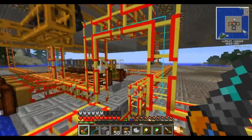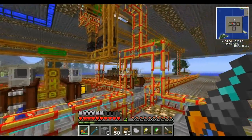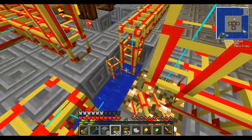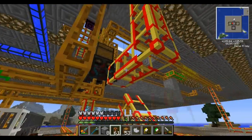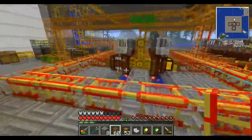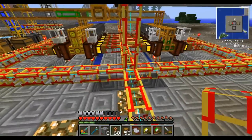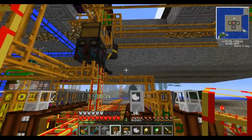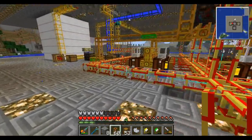You might notice this line running up, which is just because we needed to power the liquid transposer. This is where most of the system's power is being routed. This four-way junction here basically powers the farms on the far sides, as well as our liquid transposer and our fermenter. We're running all the power lines into this single junction, which routes power to both farms, the fermenter, and the transposer.